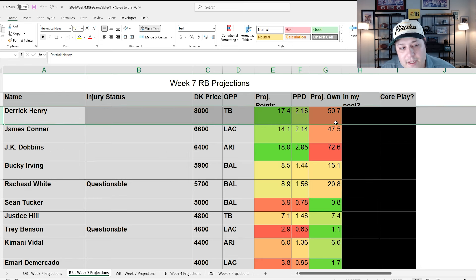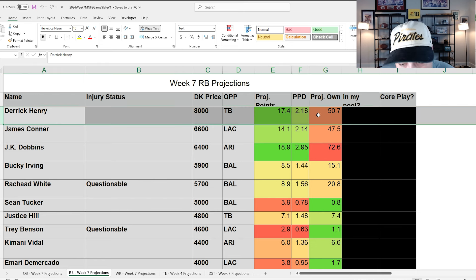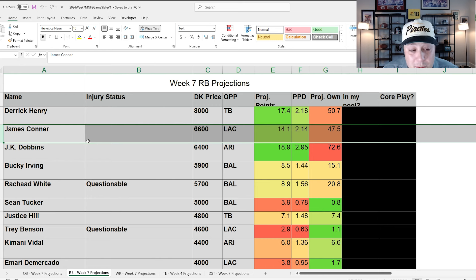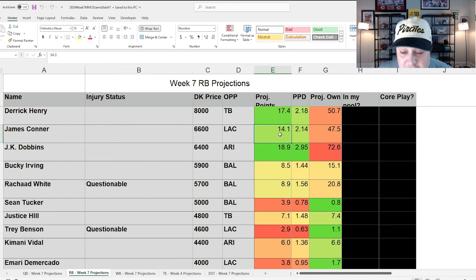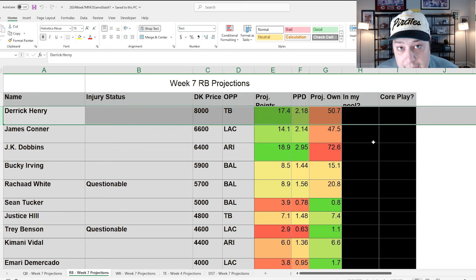Derrick Henry is the sort of player that breaks two-game slates. We've had guys like Ja'Marr Chase and Tyreek Hill be 75 to 90% owned on a two-game slate. So maybe it's the $8,000 price tag or the slightly tough matchup against the Buccaneers front seven, but at 50.7% he's comparatively underowned. James Conner at $6,600 is in a similar points-per-dollar range, but tonight's pricing is very soft — particularly at tight end and wide receiver — so fitting that extra $1,400 for Henry makes sense.